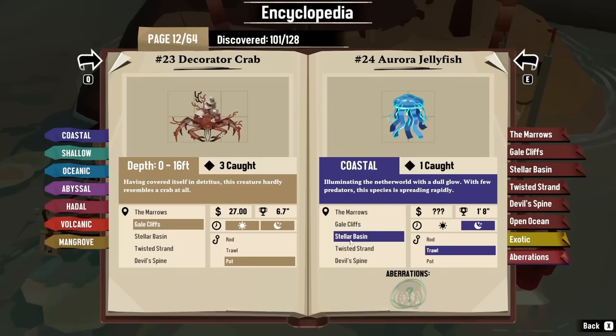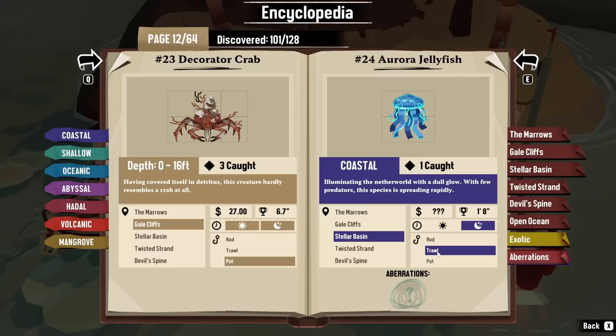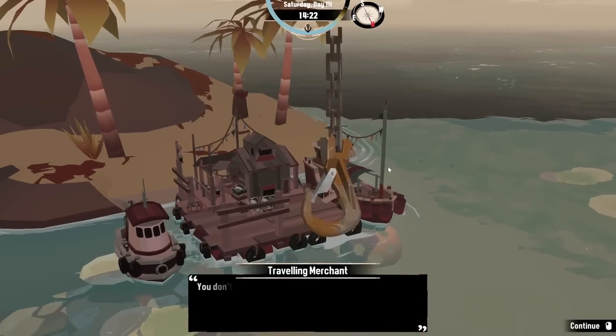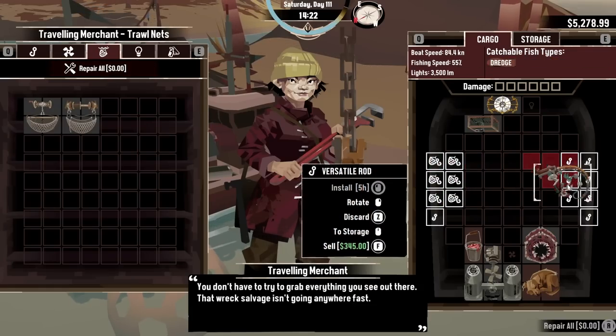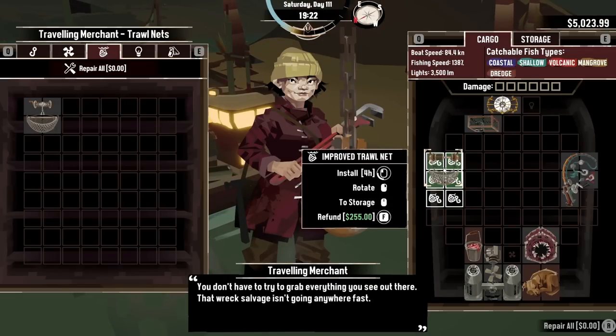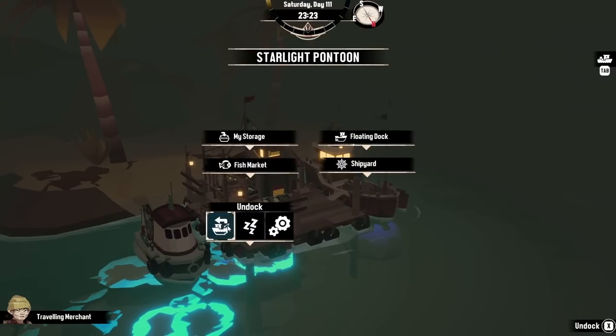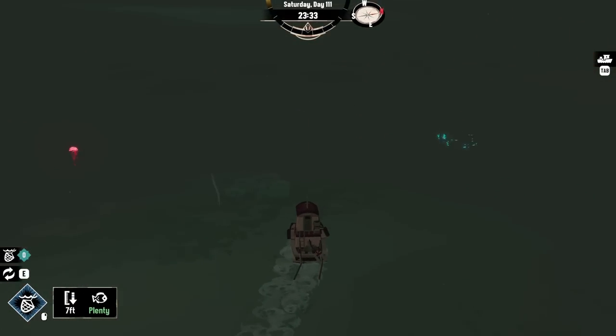Now the big annoying one is the Aurora jellyfish because it's only at nighttime and we can only troll for it, which sucks because that means I have to go in here, move some of these things around because I can't have all of these plus a troll net. Wait five hours for that to install, buy this, wait four more hours for that to install. And thankfully now it's nighttime, so we can just go ahead and start trawling and hope we get an aberration out of it.